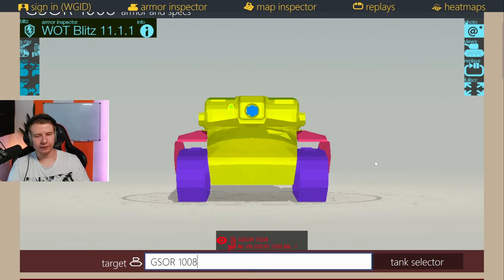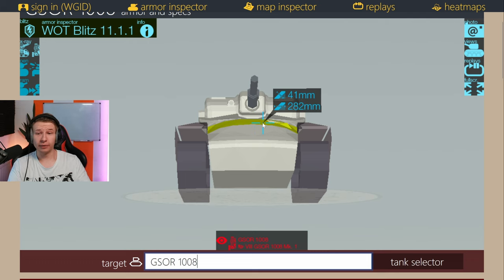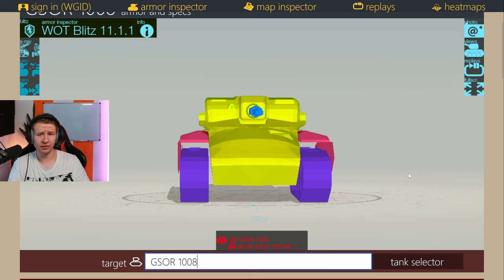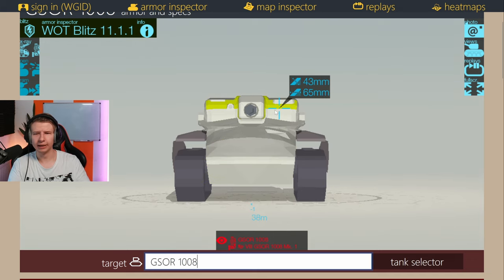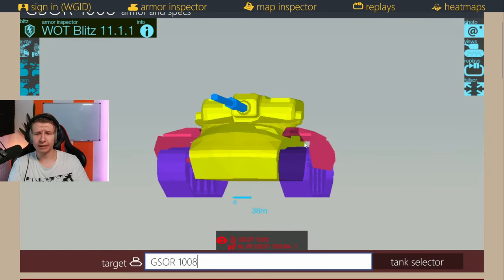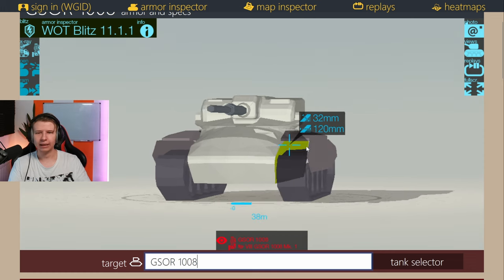The armor of the G-Saur is not really there unless you're fighting it from very extreme angles, and even then it's pretty easy to pen. Generally this vehicle has no noticeable armor whatsoever. Most of the time if you fight it and shoot straight, you're going to pen pretty much every single shot. Hit the lower plate, upper plate, flat plates on the turret, the flat side of the turret, and the rear. The armor is basically non-existent except for stray shots at obscure angles.